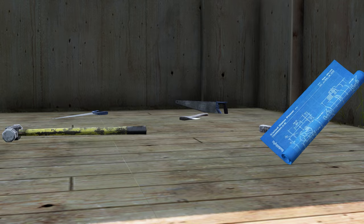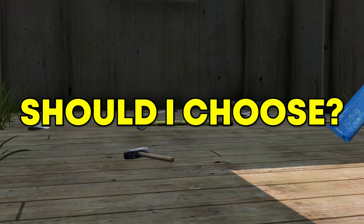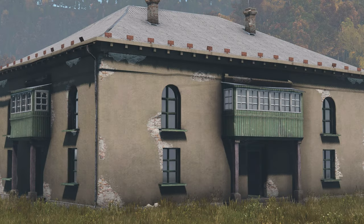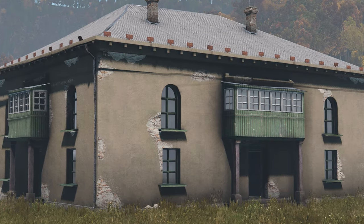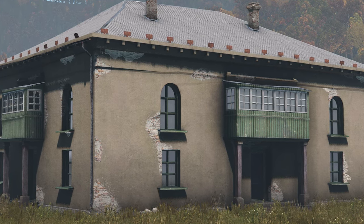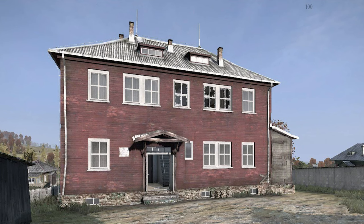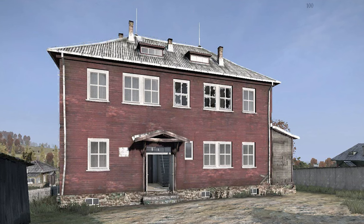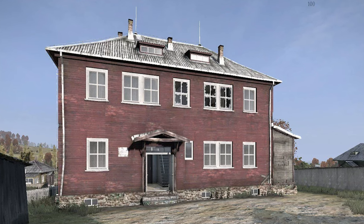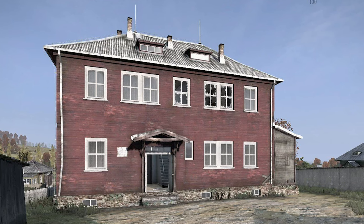Now, what building should you choose to actually build in? There are five main buildings I would choose. Number one: the piano building. This building is large, spacious, and easy to secure for a solo, duo, or small group. It only needs two walls and a door and you're safe straight away. Number two: the double story buildings. These are fairly spacious, and the main benefit is it only requires one door to secure your base, making it really good for a solo or duo to get started. Not so good for a group because you'll be cramped.